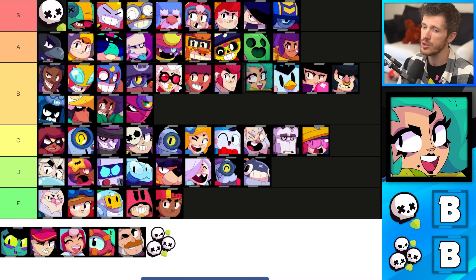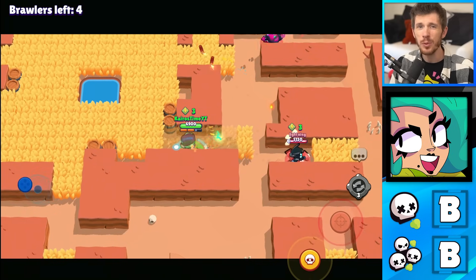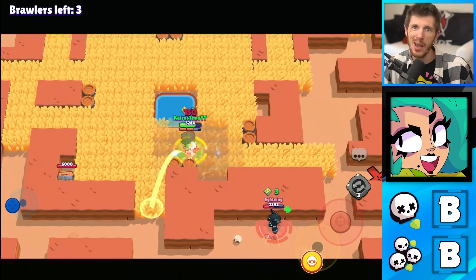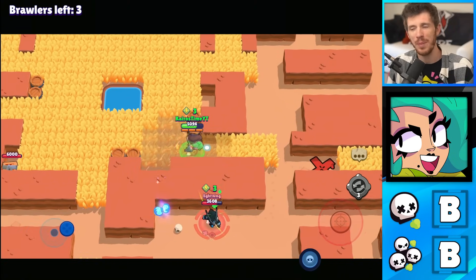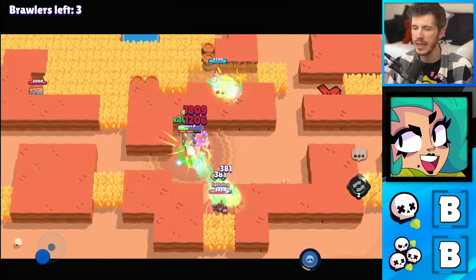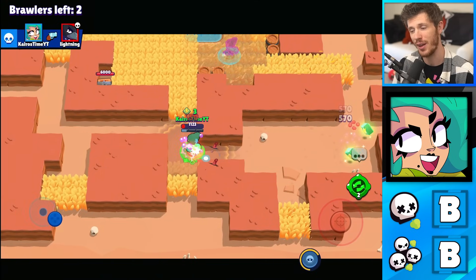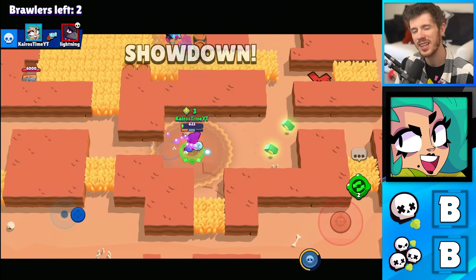Lola's in the B tier for Solo Showdown and for Duo Showdown. Her attack is pretty basic and it's just as good against one brawler as it is against two brawlers. Her freeze frame gadget might be a little bit better in Solo Showdown, but not by much. She's pretty average, but she does have a lot of DPS — if you can ramp up your damage with her she's pretty solid, but otherwise I'd stick to B tier.